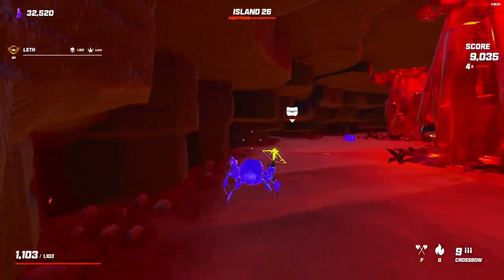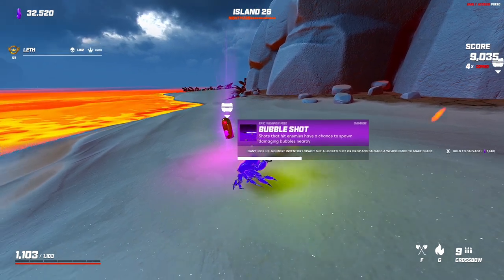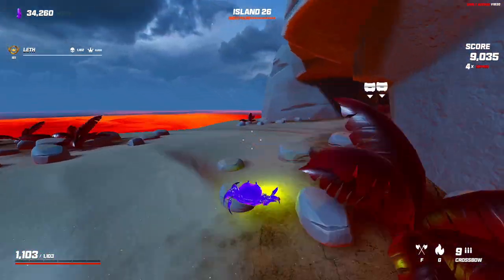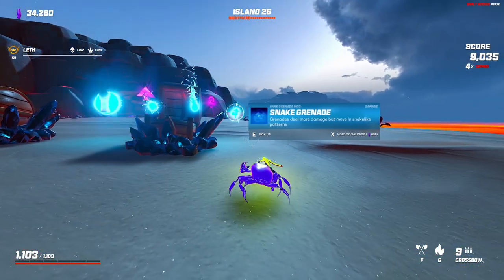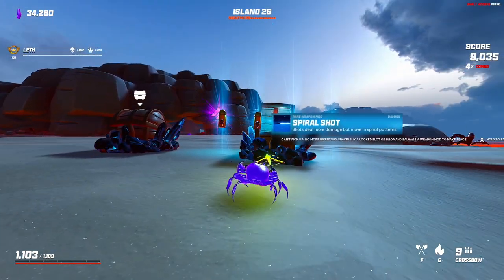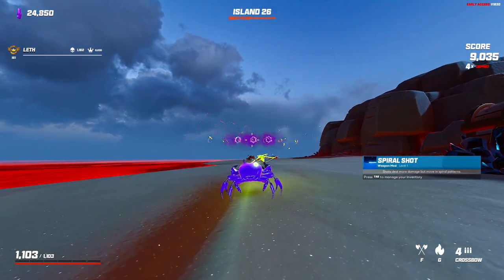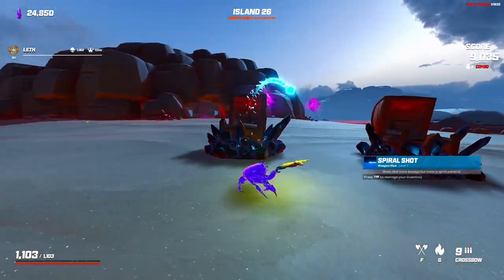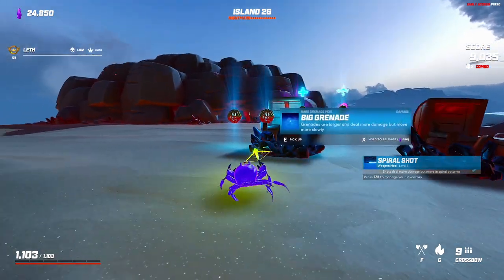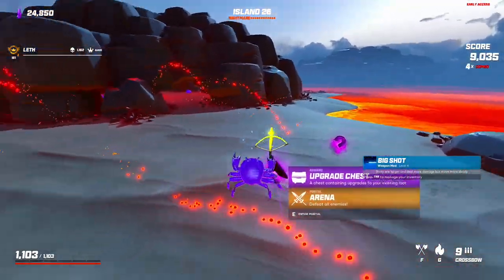Let's go for this purple over here. What did we get? Bubble shot — I'm gonna sell that, it's okay but not amazing. Damaged chest — we got spiral shot, time shot. What does this look like? I want to try this. That is wacky — it's kind of funny. I'll keep it for now.